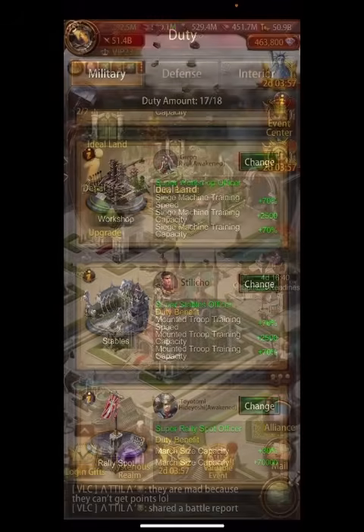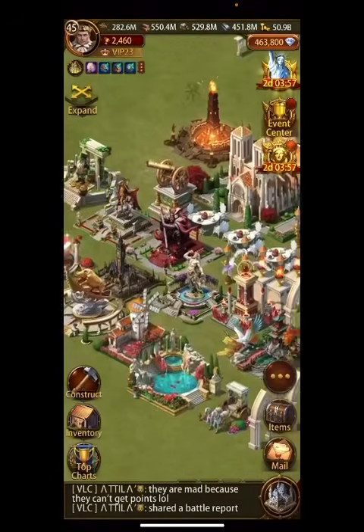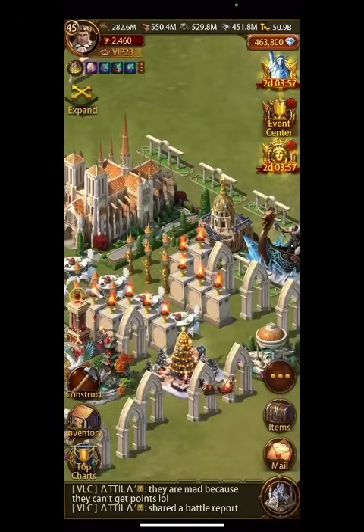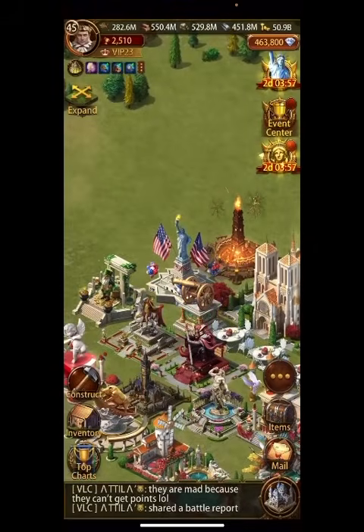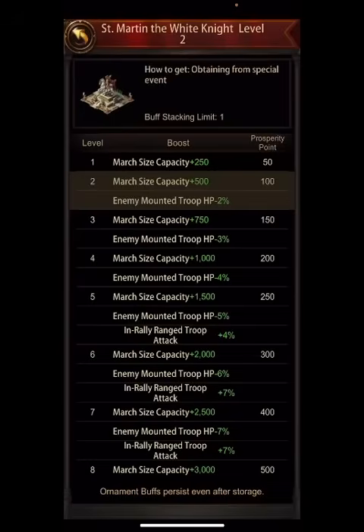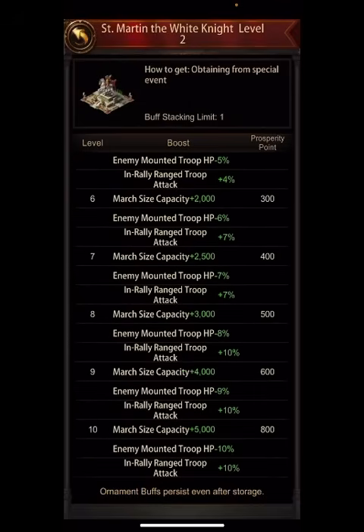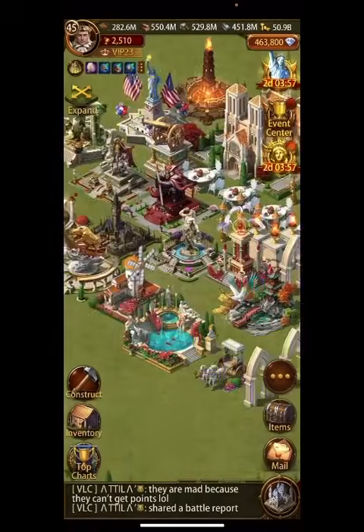This brings me right back to Ideal Land. I have the least innovative Ideal Land there is — I basically just hit construction. Now I have enough to increase it. Each of these individual buildings gives you march size: level ones give you 250, so 10 level ones would give you 2,500; 10 level twos give you 5,000; level three gives 750 and all the way up it goes to 5,000. For most players it's not going to be huge, but you'll get a little.